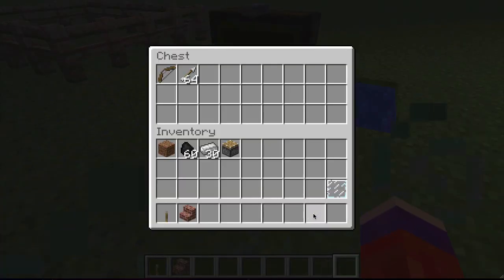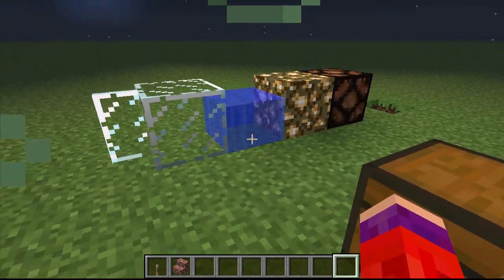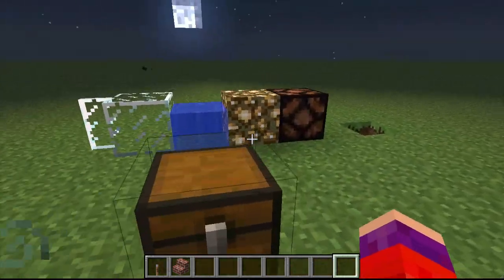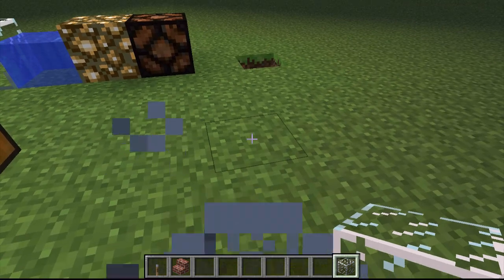Next we have ice, glass pane, glowstone, and glowstone lamps - they're not water. Now they don't sound like the shader anymore. You place them down and they just sound like normal blocks.